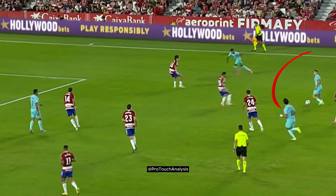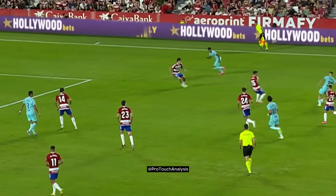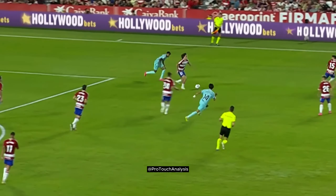A teammate has space and time on the ball. Since the fullback has left space behind him, Lamine runs into that space to try to receive the through ball.